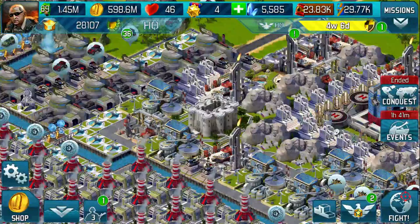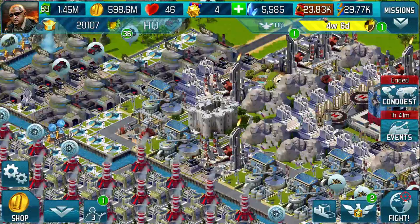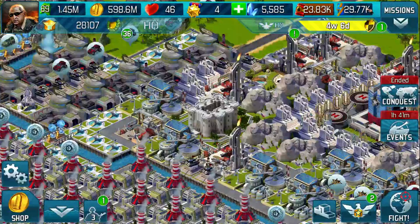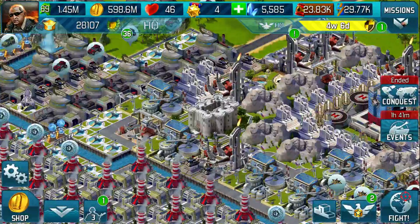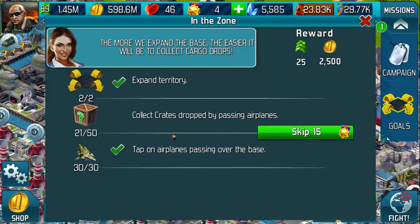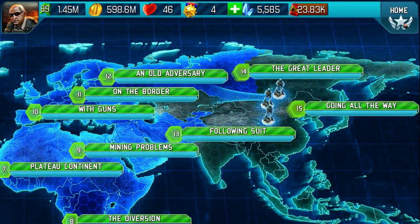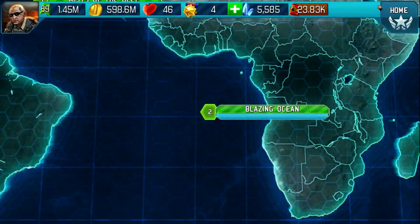1.45 mil — oh, that's on my level. 598.6 mil, 46 hearts. I see — we're using significant figures. My models have gone, but 23k — 23,000. Missions on here — I've got some goals. The more we expand the base, the more we expand the base. Got our campaign, which as far as I know I've completed. Underwater Threat — yeah, I have completed it previously; it did say down the bottom here it's completed.